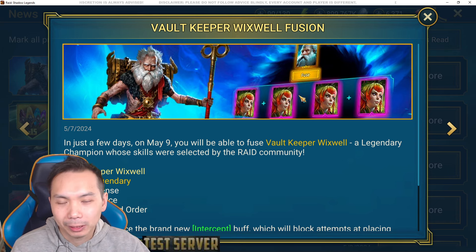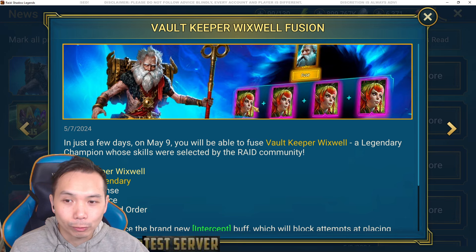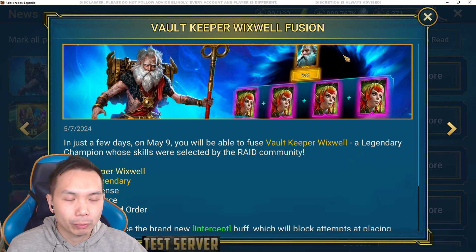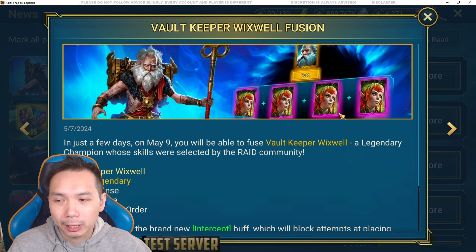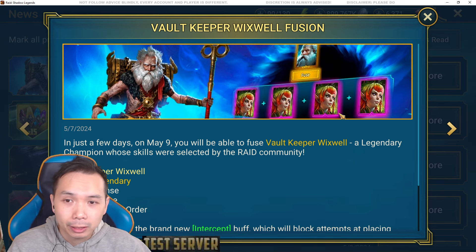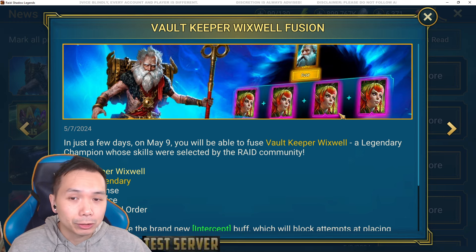You can see here a little preview of what the fusion is going to be like. It's going to be for these epic champions and there is a void rare — the void rares will likely be collected to go into these epics and into the Wixwell fusion. This is what we call a traditional fusion. If you guys have been watching showcases on Wixwell, you can determine whether you want to go for him or not based on initial play tests and opinions.